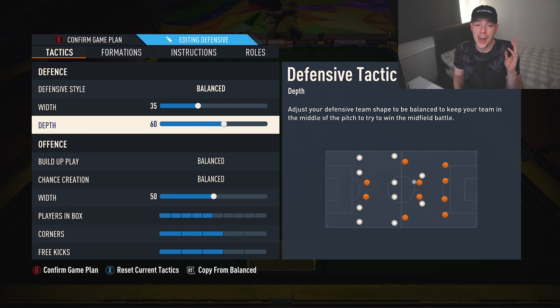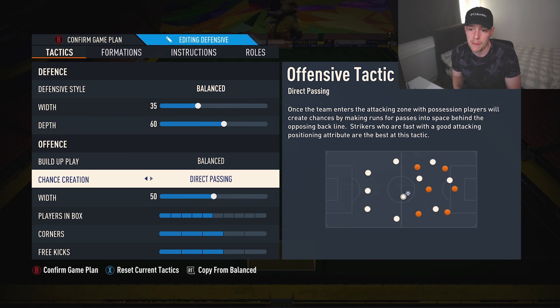I tried 65 — it's not too much of a difference, it pushes a bit higher up the pitch, but I find you get caught on too many counters with that. I hold the ball quite a lot so I was finding I get hit on the counter quite a bit. 60 is perfect, but definitely play with this one. If you're struggling to defend, then lower the depth to 55 or 50 — just have a play with it.